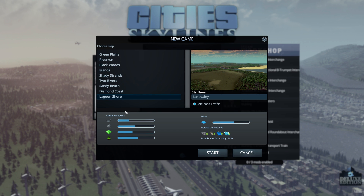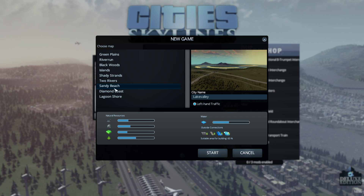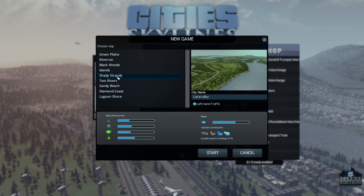All we've got to do is choose an area that we'd like. Lake Valley looks quite interesting - there's a little lake and sea. Diamond Coast is a big flat area with a river going out into the land. Sandy Beach - it's a land with a little beach area, coastal areas. Two Rivers doesn't seem to have any shipping area, which I think we'll avoid. We've also got Shady Strands - lakes and rivers and things, but not a lot of suitable areas for building. I think I'll avoid that one.